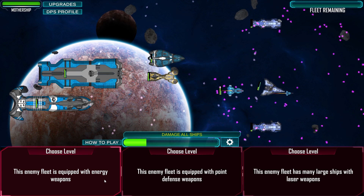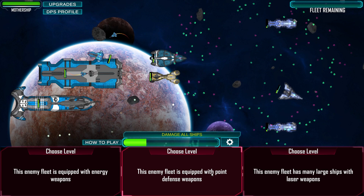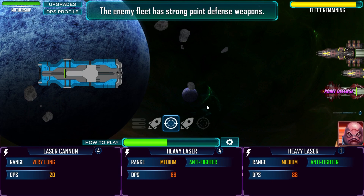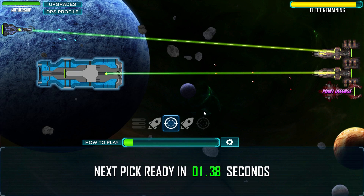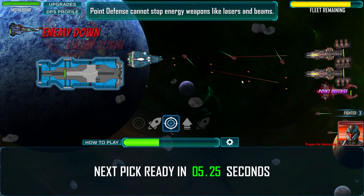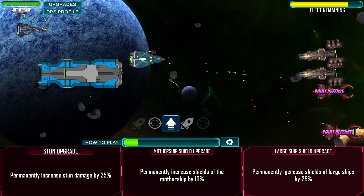Choose level. Enemy fleet is equipped with energy weapons with point defense. Enemy fleet has many larger ships with laser weapons. Let's go point defense - wait, that'd be more about missiles wouldn't it? Battle cruiser, let's go. Point defense weaponry. Had to reset everything. Missiles probably aren't a great idea because they've got point defense. Point defense doesn't stop lasers - okay, thank you. Increased stun damage, increased ship shields, shields of larger ships - there we go.